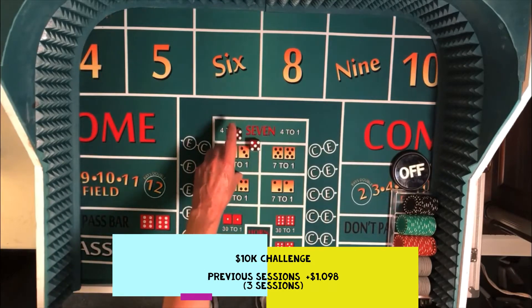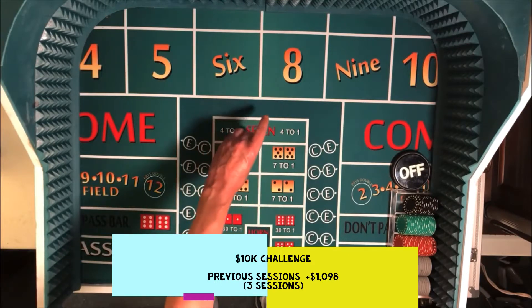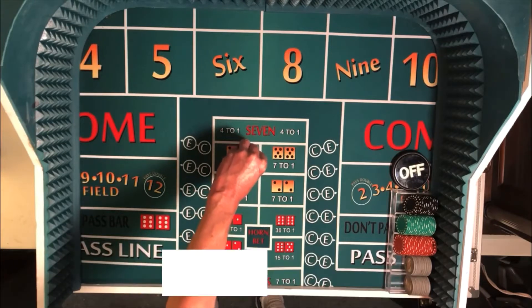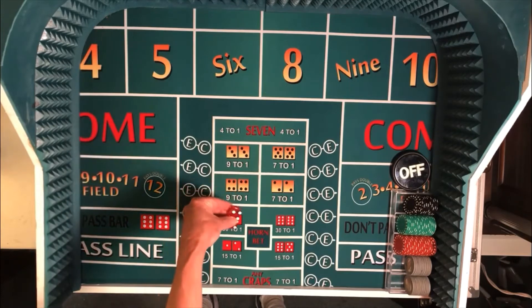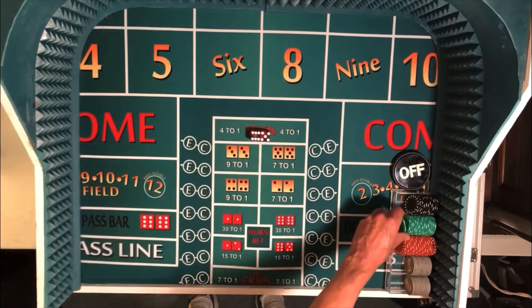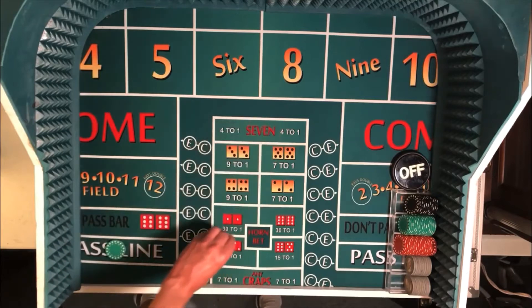We're going to be doing some controlled throwing today. The 6-5-5-4 set is what we'll be looking for — a 6-5 on the left die, 5-4 on the right. We'll use a three finger overhand grip and just a slight pendulum swing and a nice soft toss. We're hoping to have those dice land near the wall and stay close together, just kind of kiss the wall if you will.